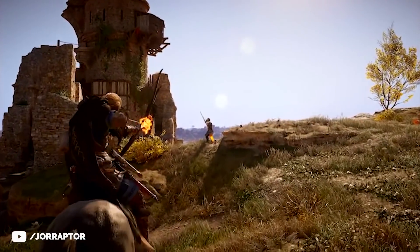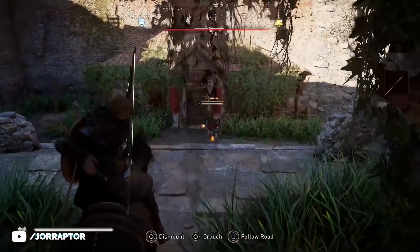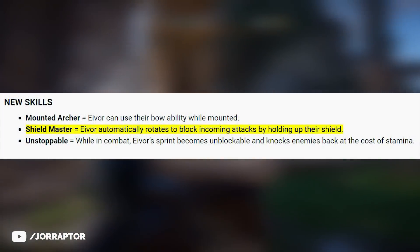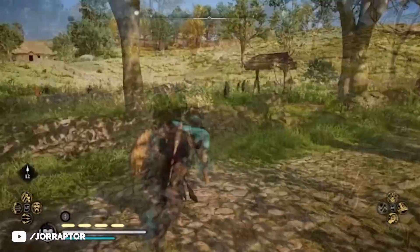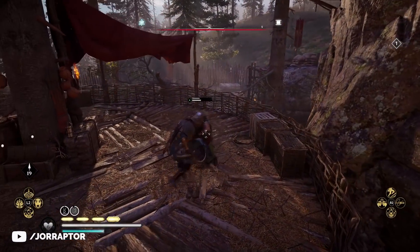Thanks to Andy Reloads, these skills were actually found in the game files back in March and are now being added to the game. We also got shield master, which lets you automatically rotate to block incoming attacks by holding up your shield. And unstoppable lets you knock enemies back when sprinting, at the cost of stamina. Will be fun to get those for sure.